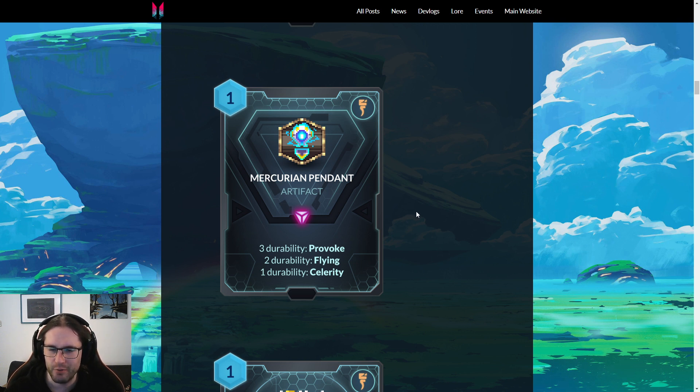I believe it doesn't stack — once you've lost three durability you don't have Provoke anymore, so you don't get Flying and Celerity from the last one. Triggering this deliberately is interesting. If I understand correctly, if you have two durability at the start of your turn you can fly to something, attack, then go to one durability and have Celerity, and attack again.